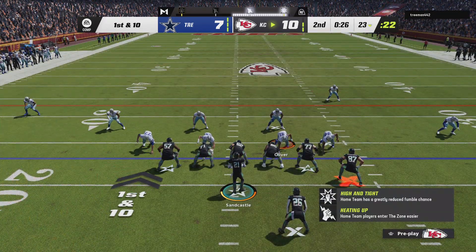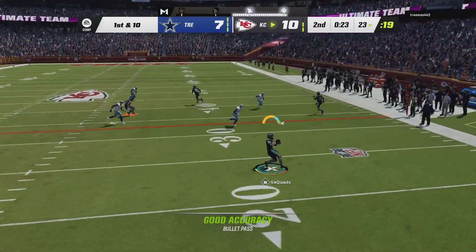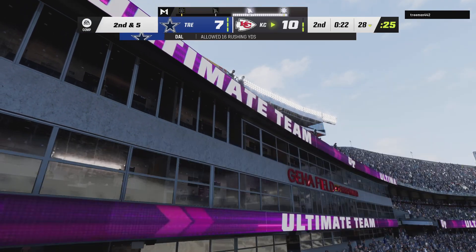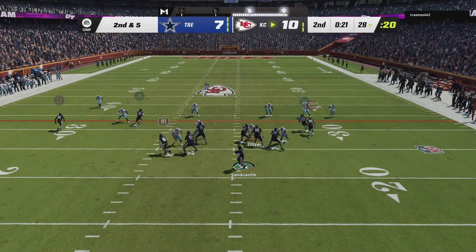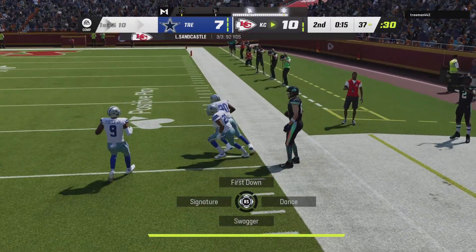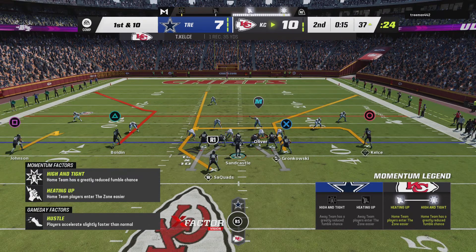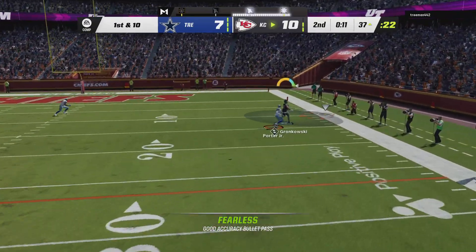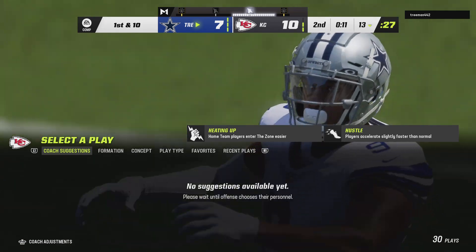The offense back out there, leading 10-7. This goes out wide for Barkley and he'll get this up past the 25 before he's out of bounds — his second catch, not quite as dynamic as his first. He'll look to throw, gets him in, complete — out of bounds but not before taking it inside the 40. They're all the way down inside the 40 now for first and 10. They'll drop to throw, looking for Gronkowski — and it's intercepted. The Cowboys are going to take over at their own 13-yard line.